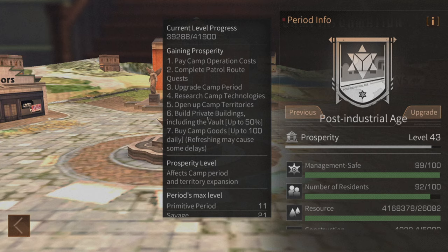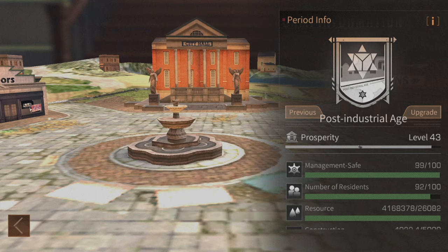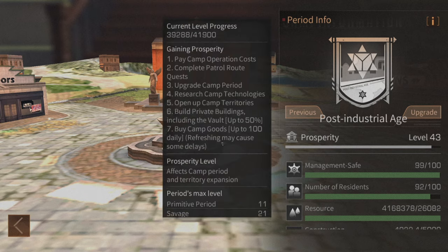Build private buildings — this is super important. Every structure placed within a manor inside your camp will generate six prosperity, and in vaults it will generate three prosperity. A house with 200 structures, which is pretty standard, will give 1,200 prosperity, and a vault with the same will give about 600. If every single member is doing that, your prosperity will go up quite fast.